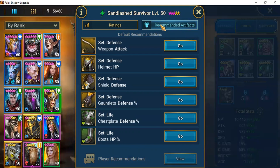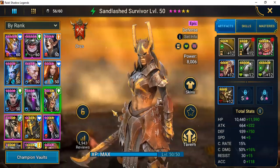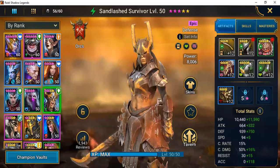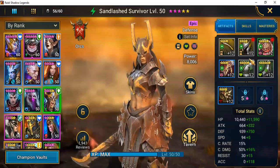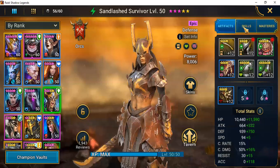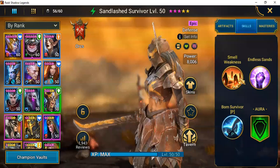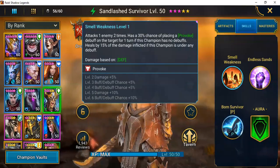I also focused quite a bit on HP — these are champions that can do damage and have a good chance of staying alive, which is always important. I wanted her to come in and hit as hard as possible in between. We'll go back and take a look at the artifacts I had available to put on her. Let's go to the skill kit and see what's there.